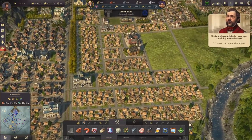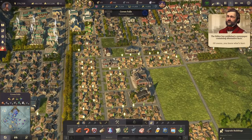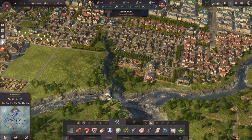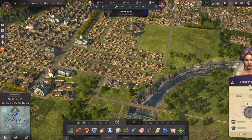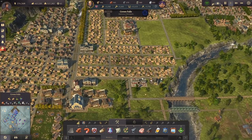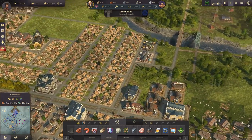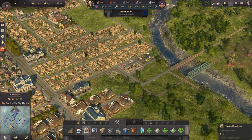So we have a few more buildings — we could already upgrade a lot of them down here including those farmers. We really don't need any farmers in Crown Falls anymore to be honest. We're still lacking a bit of fish and schnapps, so we'll need to import that. We could probably have some more farmers here too.